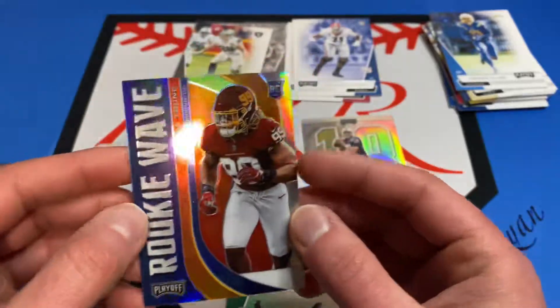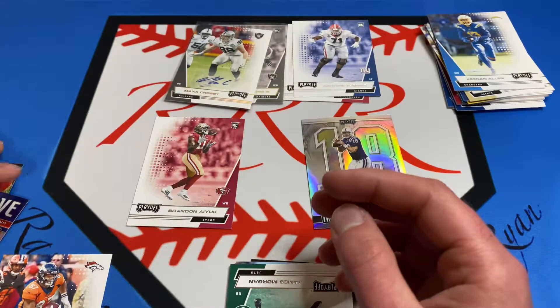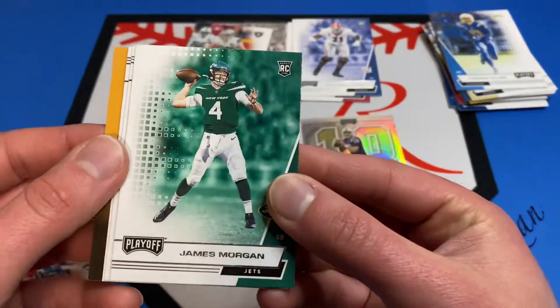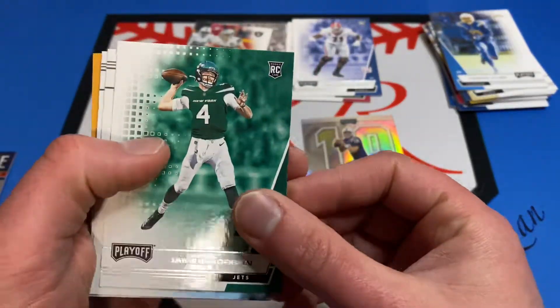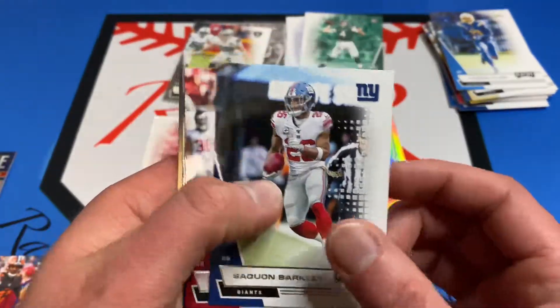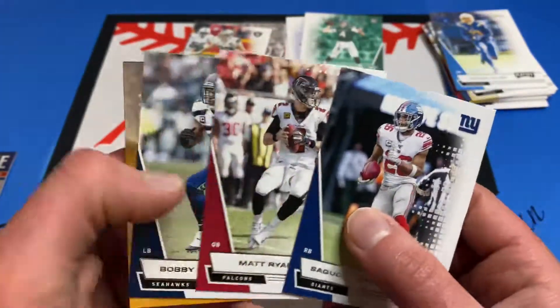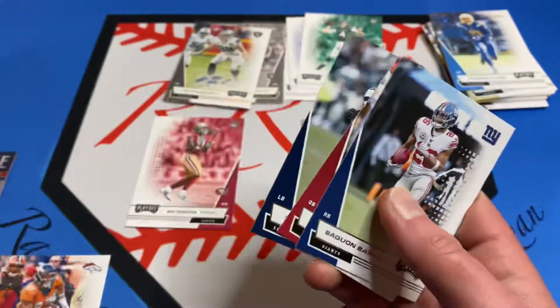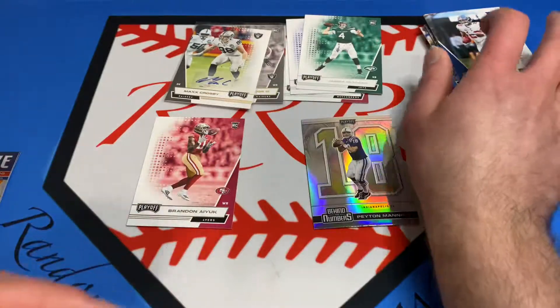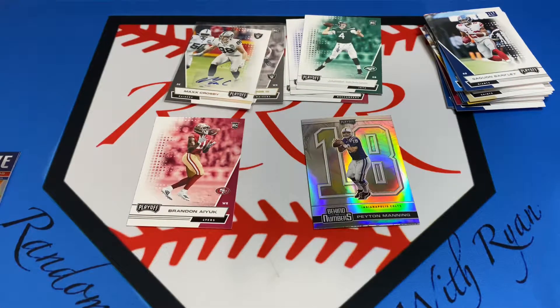This Playoff stuff is pretty cool. I really didn't want to buy a whole hobby box, but looks like we're gonna have a James Morgan rookie card, and Saquon, Matt Ryan, and Bobby Wagner to finish this off. That is all I have for you guys today — as always, thanks for watching and we'll see you next time.